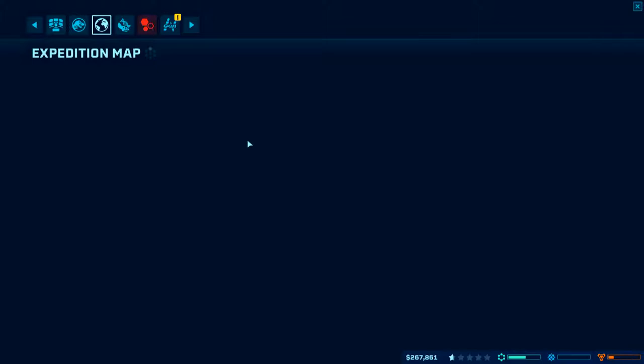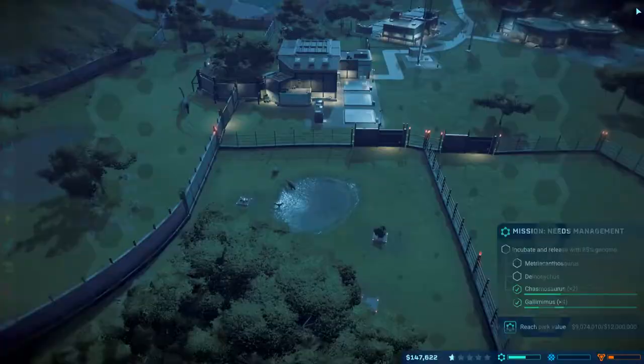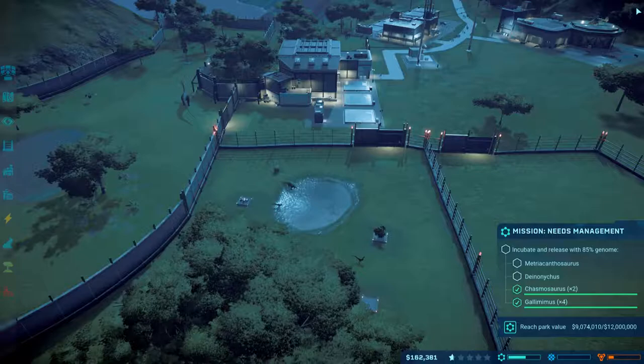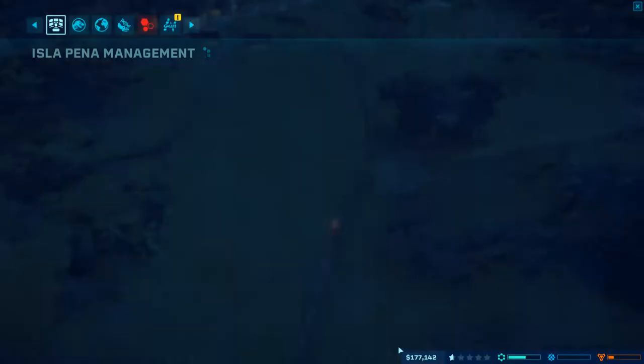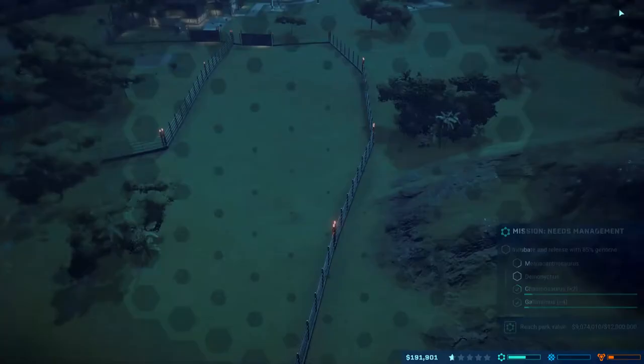There's no reason why I can't do this again. Might find something interesting out there — we can at least deplete the sites or find everything possible. Park value is at 9,074,000 now, probably because I just added this. How much am I making? 88,560.